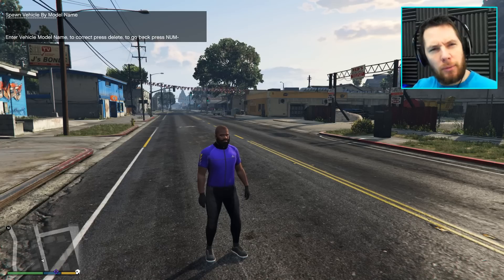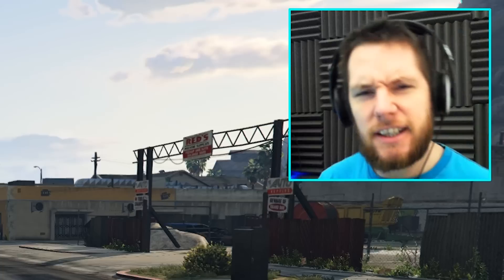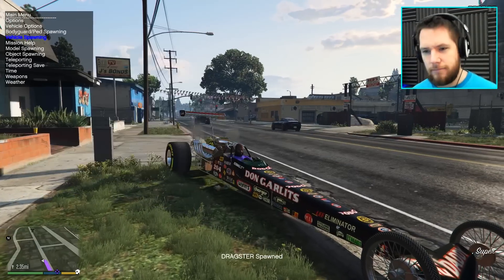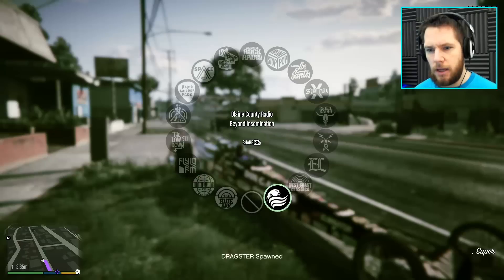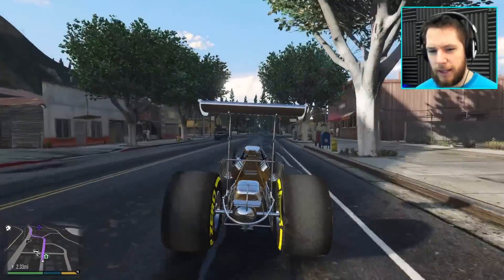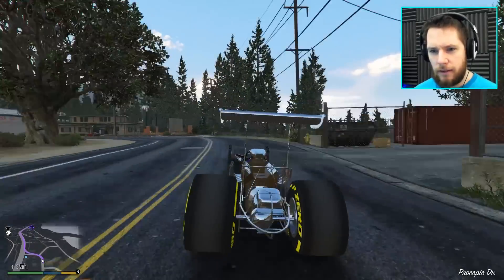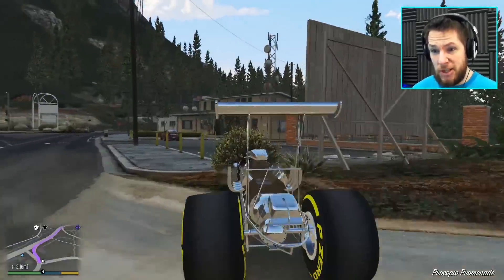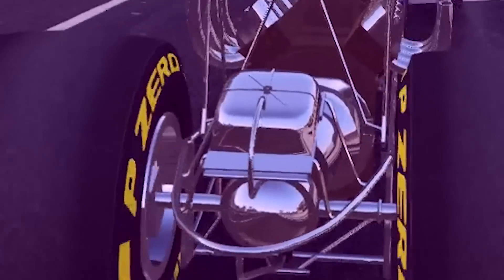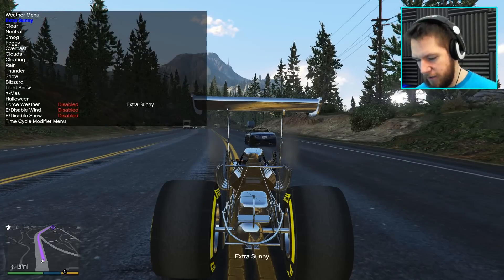To spawn this mod, all you've got to do is go to spawn vehicles by model name — just a simple trainer. And you just type in 'dragster.' Nice and simple. Let's get back to where we were. I love the sound of this as well. Geeze has done an awesome job on the sounds. Look at the chrome — look at that chrome. I'm trying to change the weather to extra sunny. There we go — I like it nice and bright.